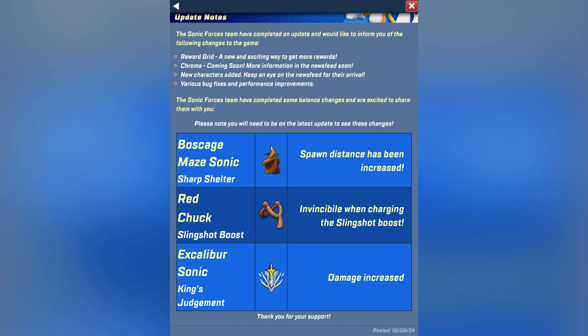Excalibur Sonic got King's Judgment damage increased. That wasn't really the problem — King's Judgment already did good damage. The problem is the fact that it's so hard to hit people with it. I would have given it maybe a charge or two on max level. But that's the balance changes.